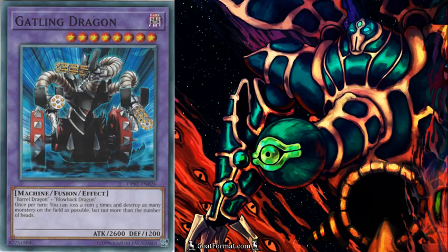Level 8: Gatling Dragon — he'd be brought out by playing Metamorphosis on a Black Luster Soldier. His effect is you can toss 3 coins, and for each head you have to destroy that many monsters. So you might have to destroy your own monsters if you get too many heads and your opponent doesn't have monsters for you to destroy.